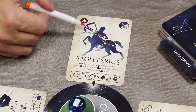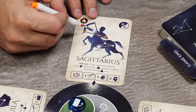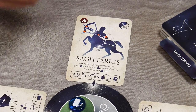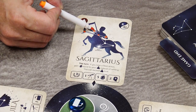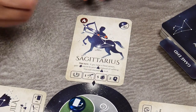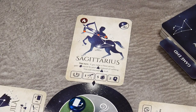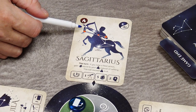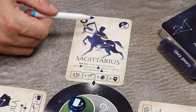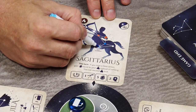Each additional star you mark must be directly adjacent to the last one you marked. You must end your observation when there are no adjacent unmarked stars, when you run out of Stardust tokens, when you mark the last star on the card, or simply when you choose to stop. If you observe a card that already has some stars marked, the first star you mark must be adjacent to one of those previously marked stars, then continue using the same adjacency rules.